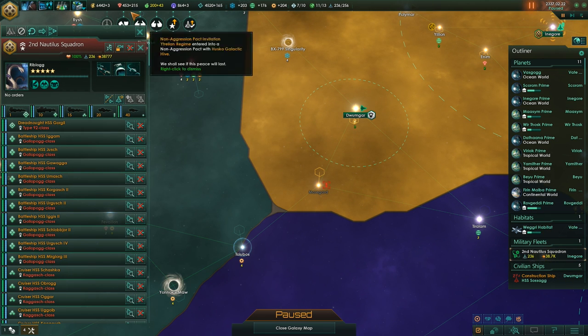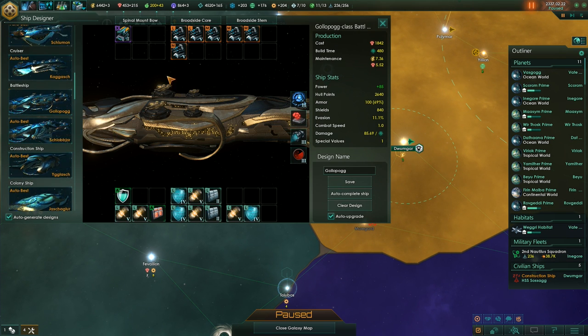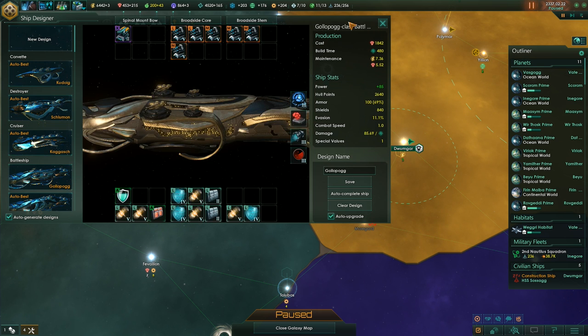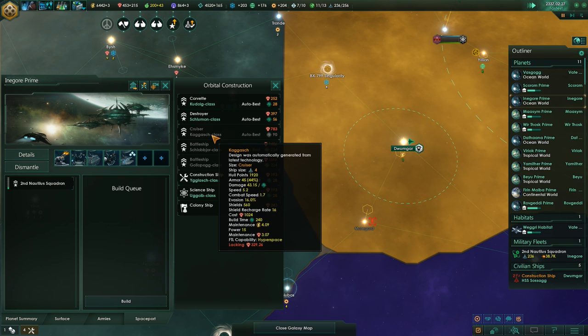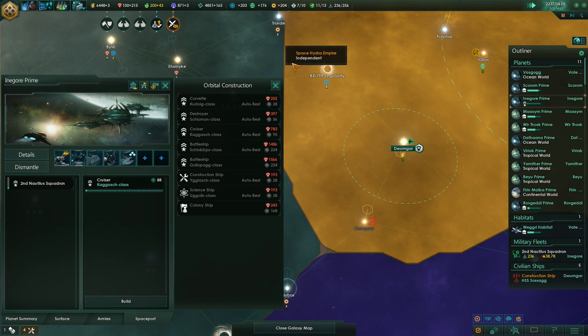Did fleet strength actually just go down a little bit? I think it did. Let's check the designs real quick. Battleship seems fine, cruiser is fine, destroyer — that's not entirely fine but we do need some point defense, so I suppose that's okay. I will likely switch all these designs to manual eventually — it's just battleship on manual right now. So before we go, let's maybe get a few more cruisers, at least one or two more. We are at 236 out of 256 naval capacity right now.